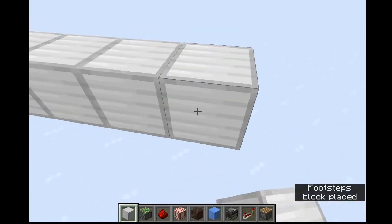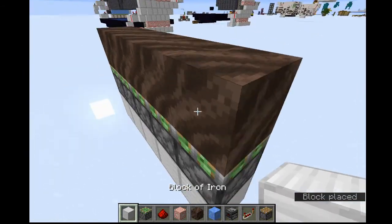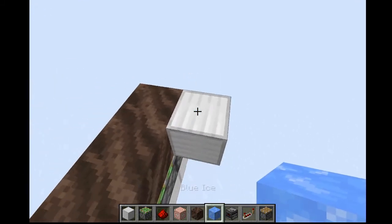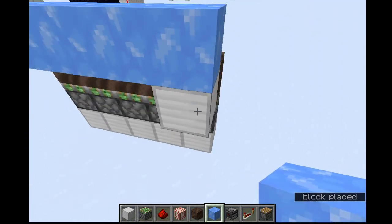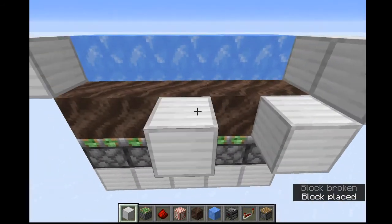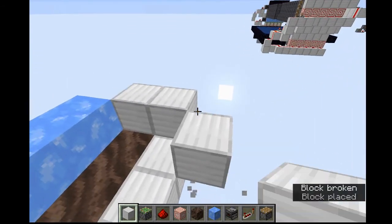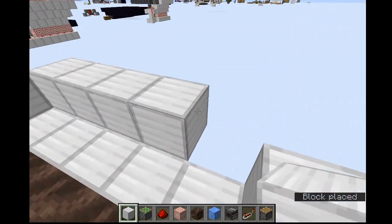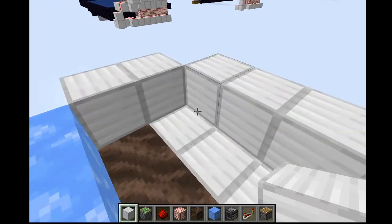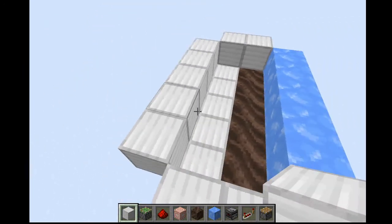To get started, place five sticky pistons facing upwards with soul sand on top. Then on the side you want the basalt to be pushing towards, place blue ice. Cap this off on the sides, and then put blocks next to the soul sand blocks. I'm using iron blocks — you don't have to, but you just have to use something that doesn't burn, if you have fire tick on. If you don't have fire tick on, you can use whatever blocks you want.